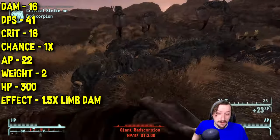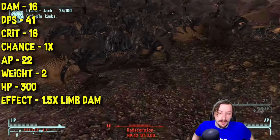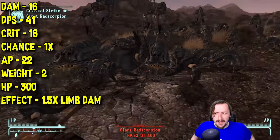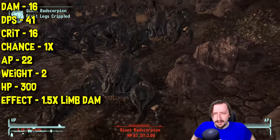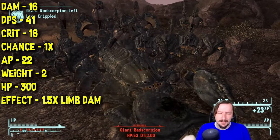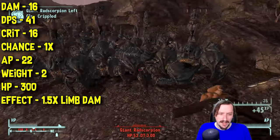The hatchet does attack fairly fast, which is nice. It does 16 crit damage, which is okay, and has a 1x crit modifier. It costs 22 action points to use in VATS, which is a little bit high for a melee weapon. You can still get quite a few hits in with that, but it's not as good as some other one-handed melee weapons you might be able to get by the time you could get a hatchet.